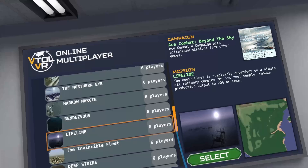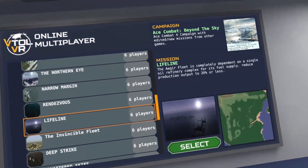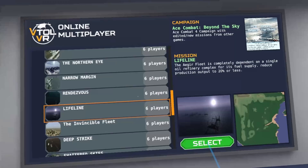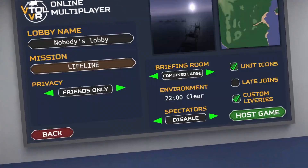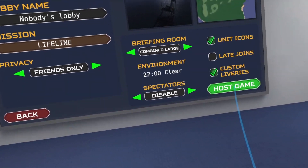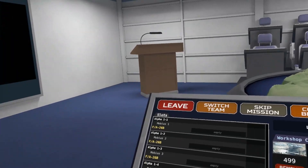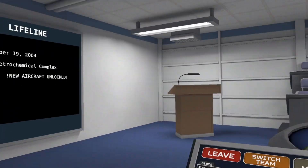The Aegir fleet is completely dependent on a single oil refinery complex for its fuel supply. Reduce production output to 20% or less. Alright, let's host the lobby and get into it.